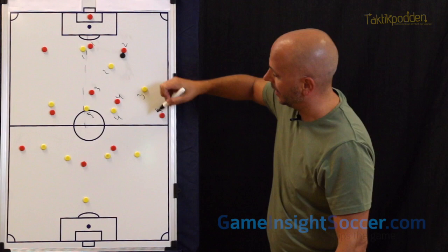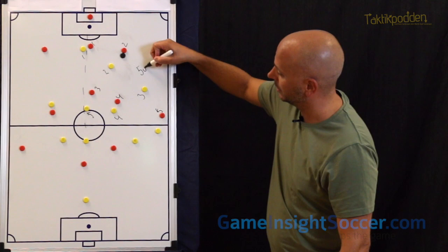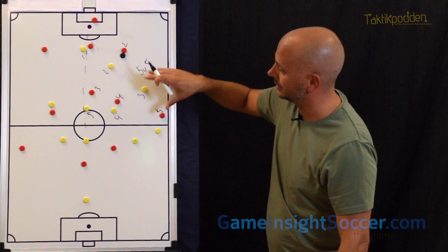We might shift that player too — shift the back line and perhaps squeeze the space a little bit. All of a sudden we've got a 5v5 situation, if we take away the goalkeeper of course, in this smaller space — a little bit easier to defend, press, and try to win the ball back.